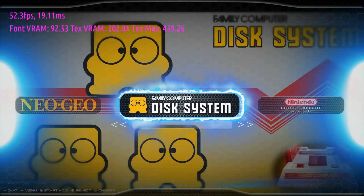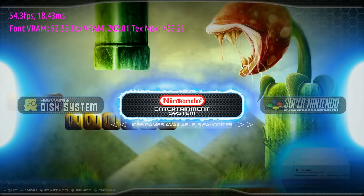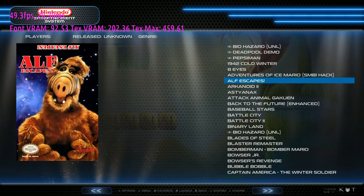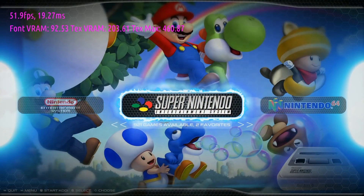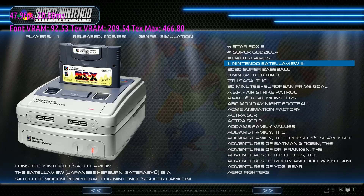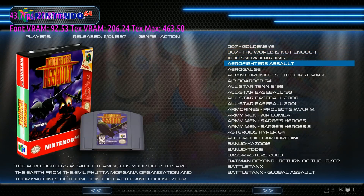Nintendo section: Famicom Disk System 157, Nintendo NES 1028 — with a Famicom folder and hack games folder. Super Nintendo: 921, including hacks, Satellaview, Star Fox 2, and Super Godzilla. What's not to like?